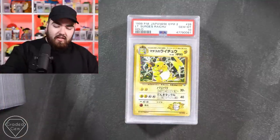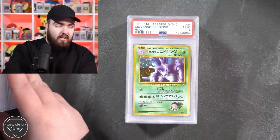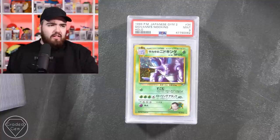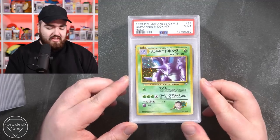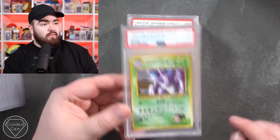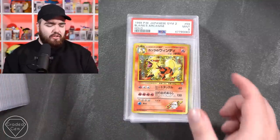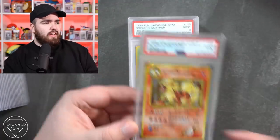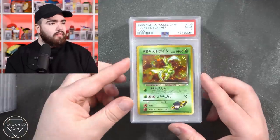Joe, did you stumble upon a gold mine of Japanese cards? I think this is a standard submission, so you had these for some time - my guy collected these. Blaine's Arcanine - what a great card, fantastic. Congratulations. We've got a Scyther Rocket Scyther in the mint 9, Giovanni's Gyarados in the gem mint 10 - let's go, absolutely fantastic. 9 on the Gyarados.